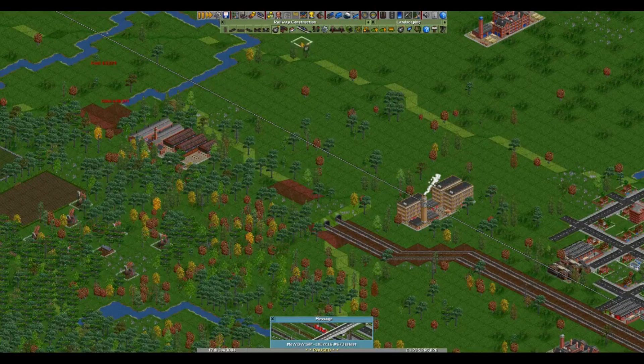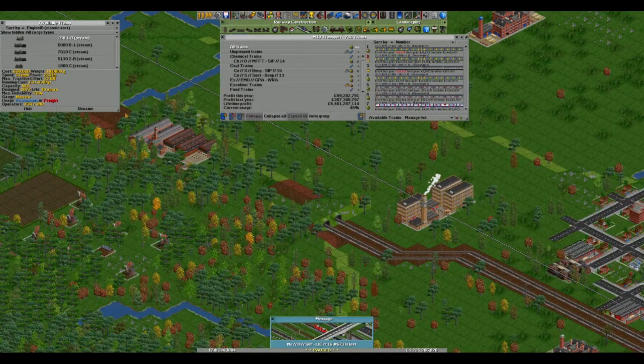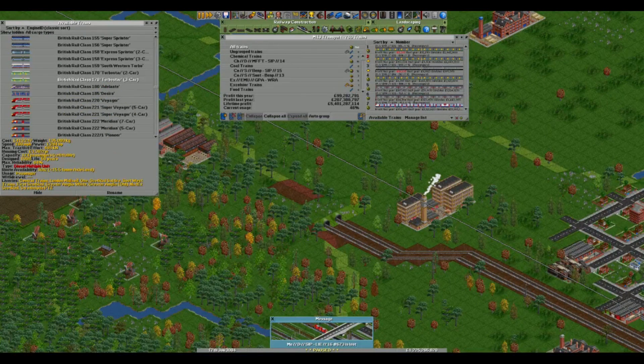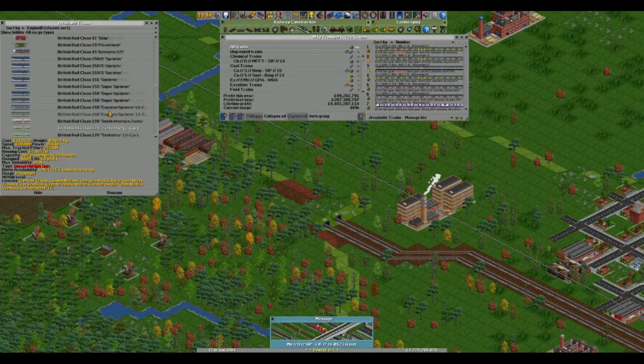I think I said this before - when I was looking at trains, if I go to available trains, the Class 170s do seem to exist in the game now. I'm not sure whether they did before. Turbostar. In real life there are 170s with cross-country livery, but these don't seem to have cross-country livery, which is a bit of a shame. There's lots that are missing on this list - the 165s aren't on here.